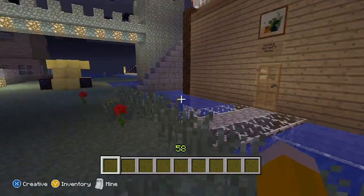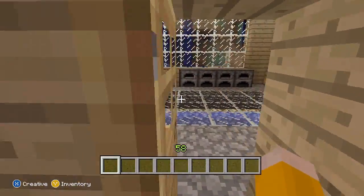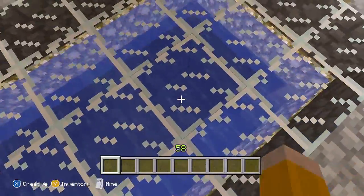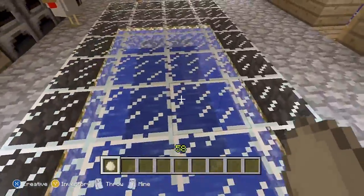Over here we've got Big Dave Awesome's house, which he built literally right in front of... this is awesome. He's done something lovely here. You know what? I would have loved to do this. This is kind of like the beginning of something.